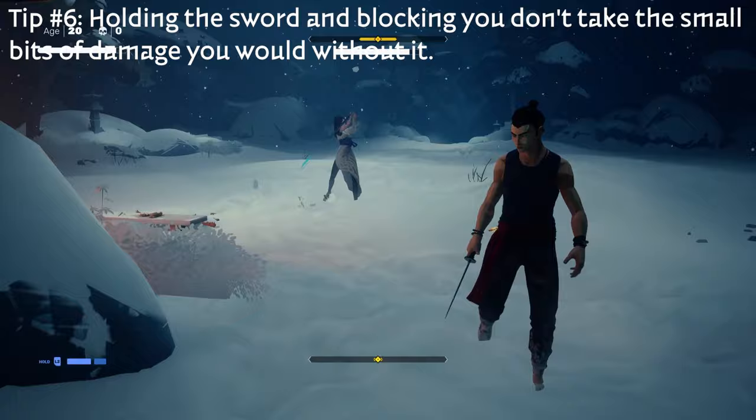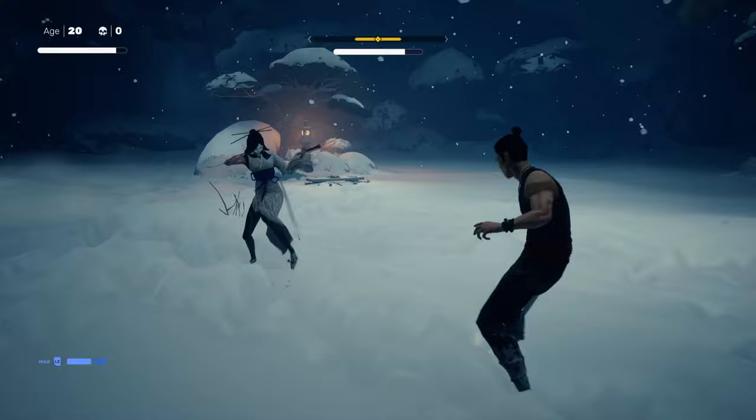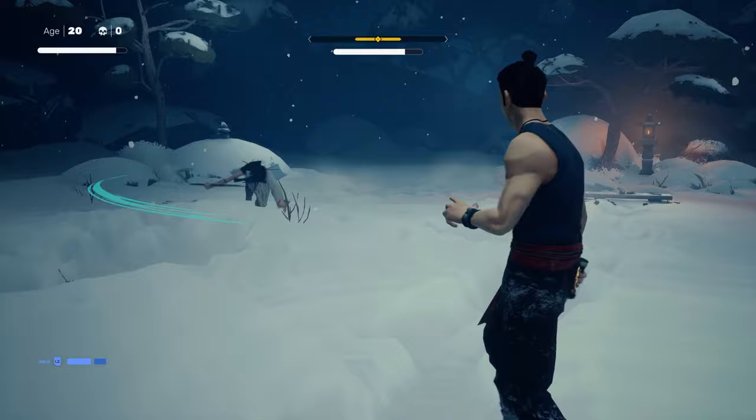One of the reasons we brought the sword in here is that blocking with it, you actually don't take physical damage like you would if it was just your arms against her weapon. It also does a little more damage and a little more stagger damage, which is always nice.